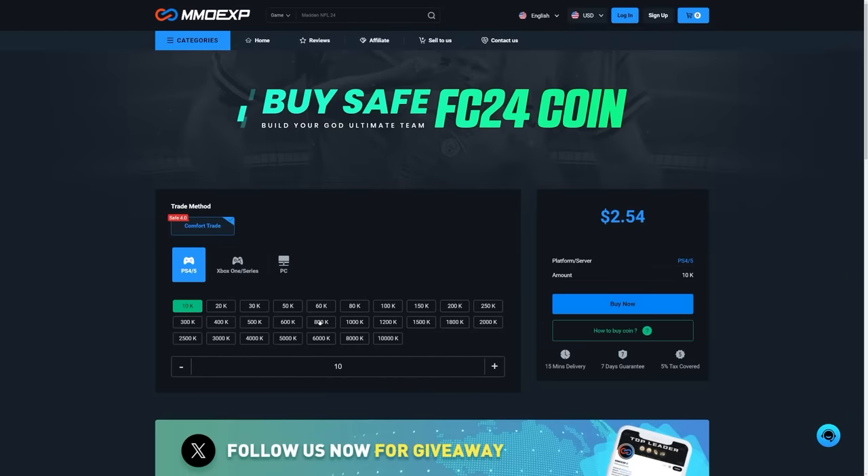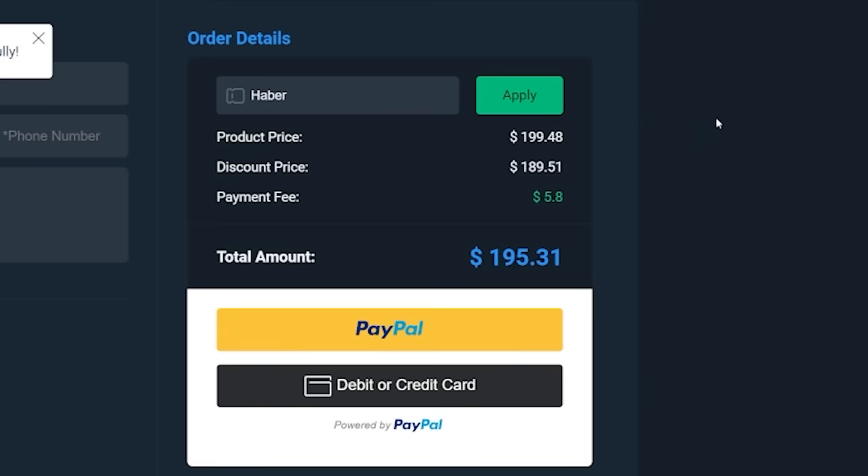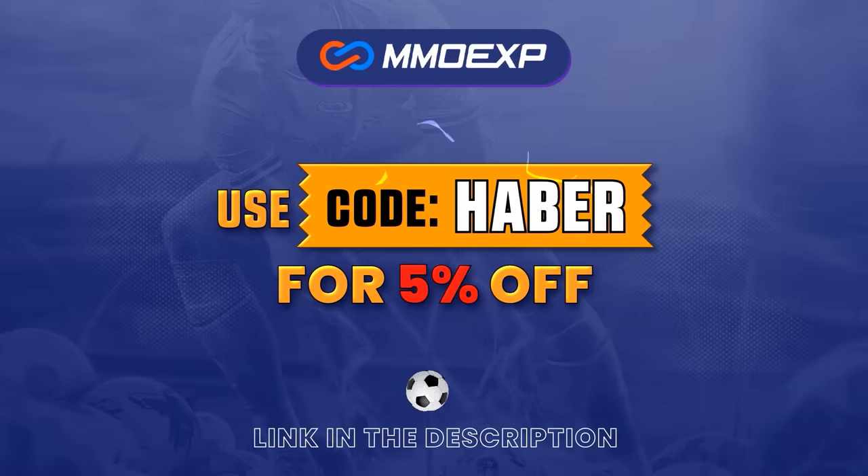If you guys are looking for cheap, fast and reliable Ultimate Team coins, check out MMOEXP.com. Link in the description — save 5% using code HABER.